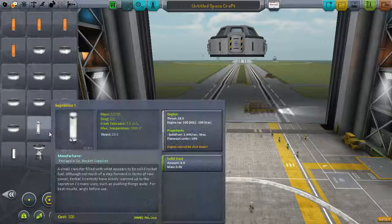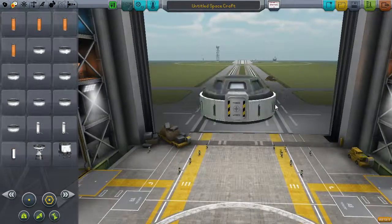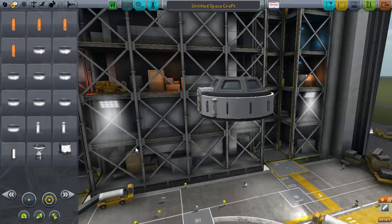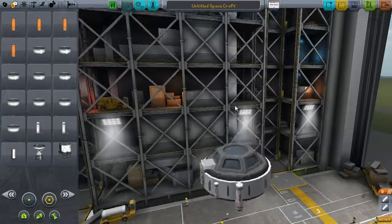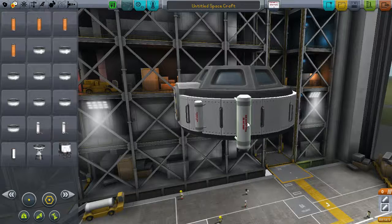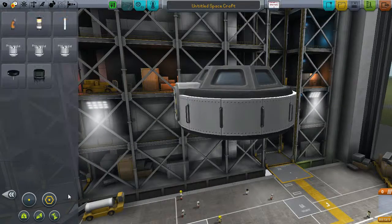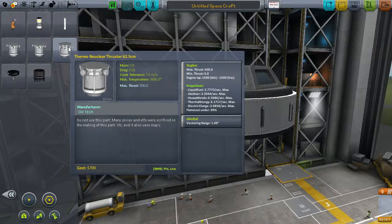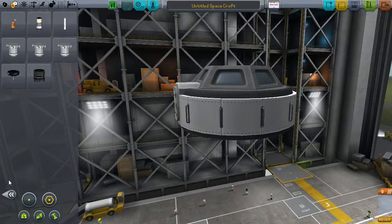If we look here, Separatron 1 and 2: Separatron 1 is the original, and Separatron 2 - some of you may know from my videos I used a lot of them - so I made one that's twice the size. Same model, two config files. Those are standard parts that come with KSP. And we have thermonuclear thrusters - I can't remember what they were called in Interstellar but I've repurposed them - so we have fewer models being loaded but more parts.